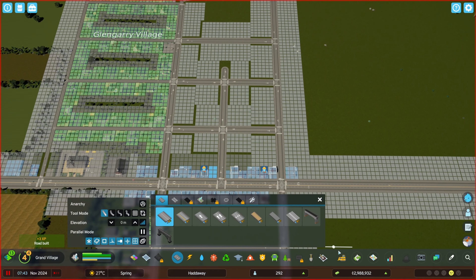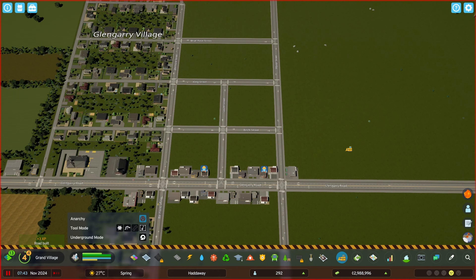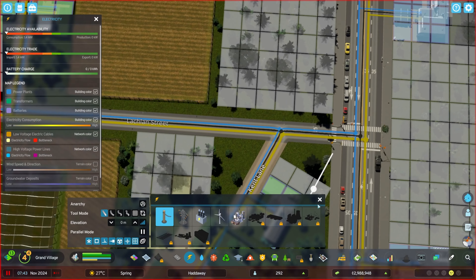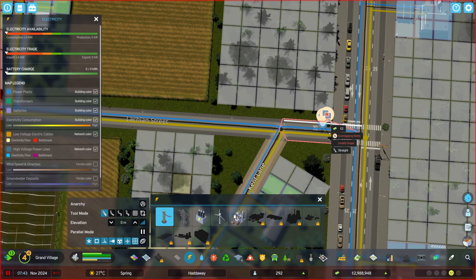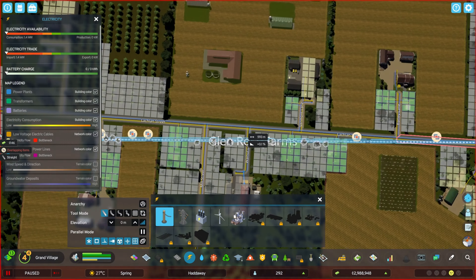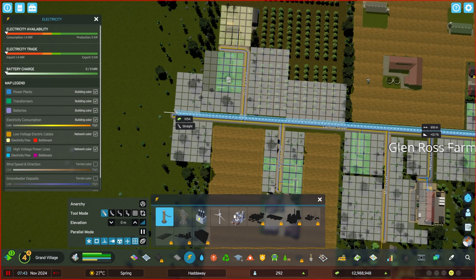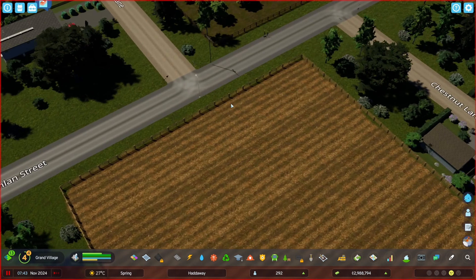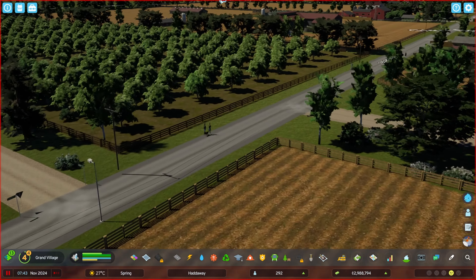I decided I need another street coming up this way to increase the density of the area. And I need some power lines running along the street near my farms — not to transport electricity, because the roads already do that automatically, but just to make it look a little more rural.